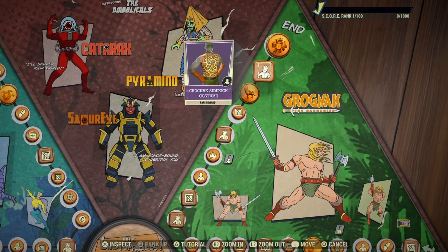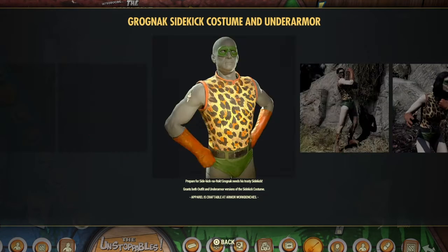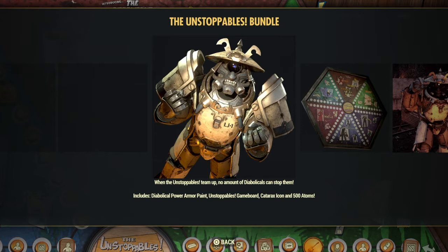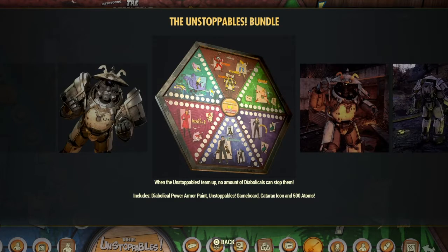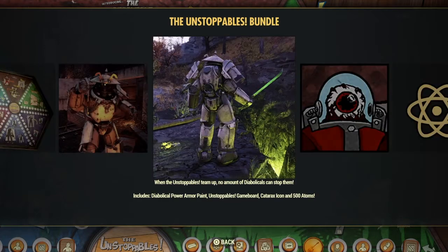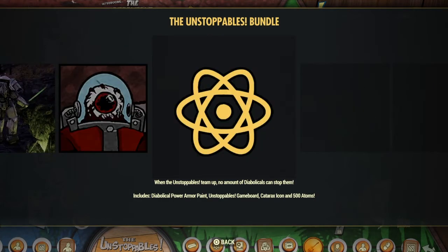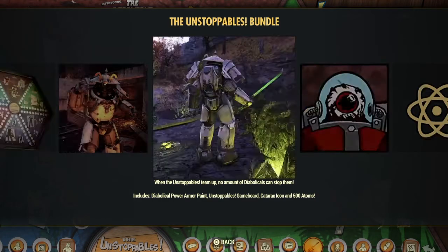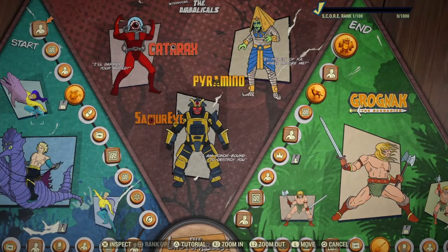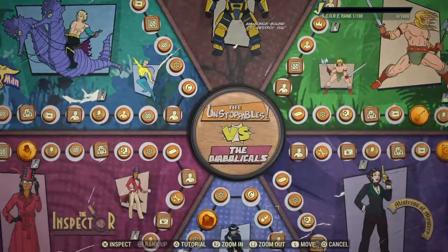To the second to last one, we got this goofy outfit that I probably won't ever wear, to be honest. But then we got the last package, where you get a bunch of Atoms, some extra things, and a super dope Power Armor skin. Hopefully you guys are as excited for this season as I am, and I hope to see you guys in the next video. Deuces.